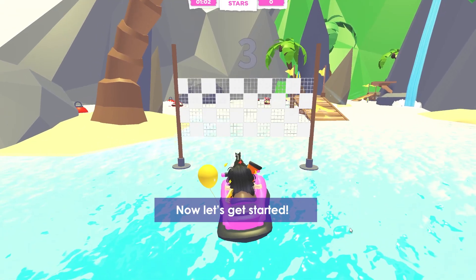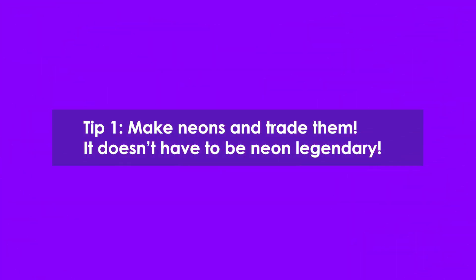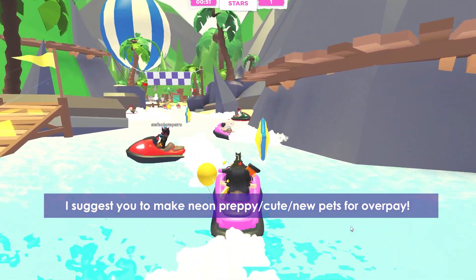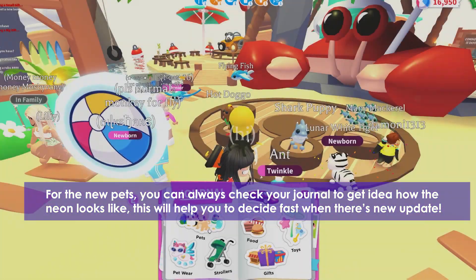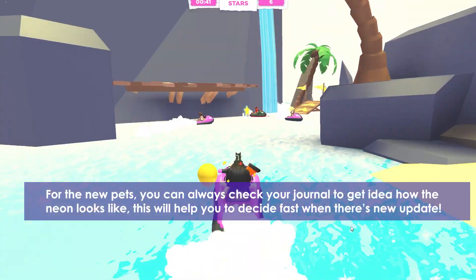Tip one: make neons and trade them. It doesn't have to be a neon legendary. I suggest you make neon preppy cute new pets for overpay. For new pets, you can always check your journal to get an idea of how the neon looks — this will help you decide fast when there's a new update.